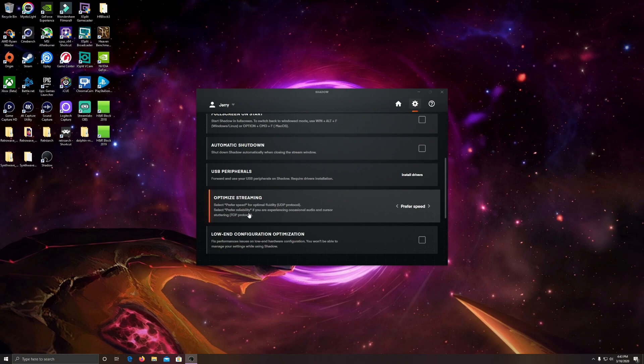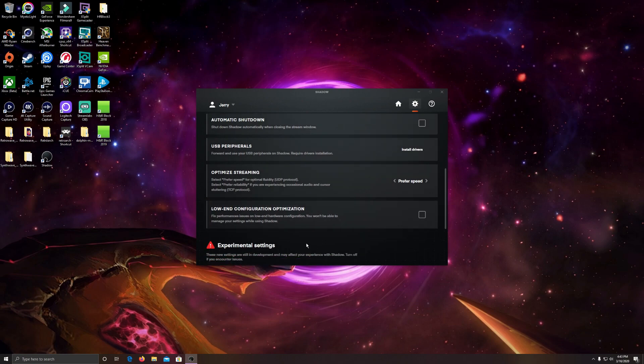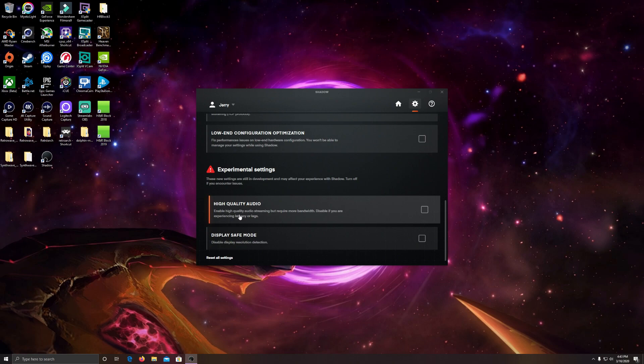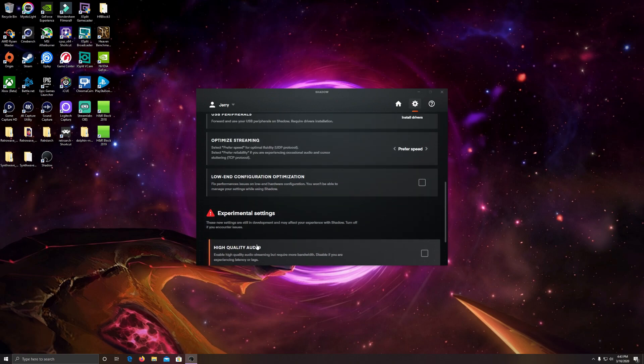There's also a low-end configuration optimization for an older PC. They have quite a few options to adjust things. I'm not going to do too many things right now - I just want to test the experience as it defaults and then start messing around later. There are experimental settings with high quality audio and display safe mode, which I'm not going to mess with right now, but it's cool they have those options.